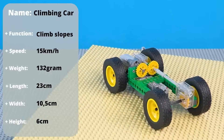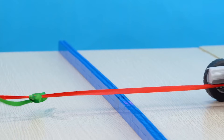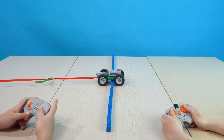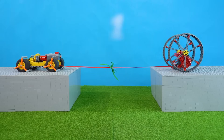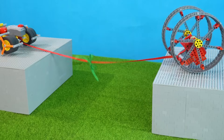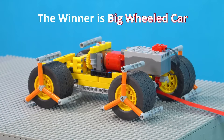Round 4: Basic car vs. climbing car. Are you ready? 3, 2, 1! The winner is climbing car. It may be a foregone conclusion what happens in the first tug of war, but what will happen when we test on new terrain? There's only one way to find out — let's tug! Are you ready? 3, 2, 1! The winner is big wheeled car.